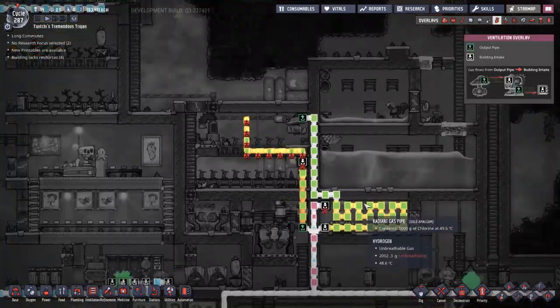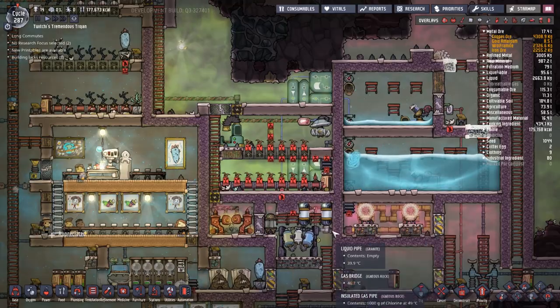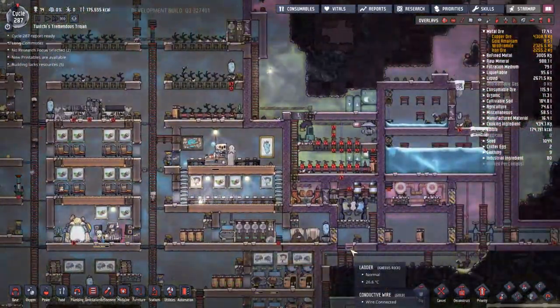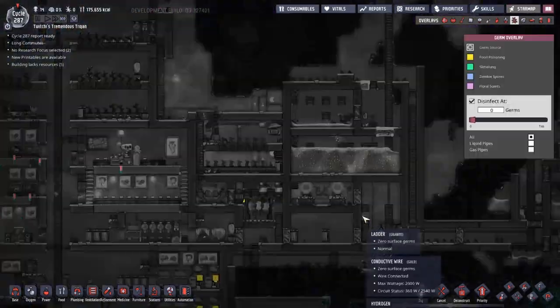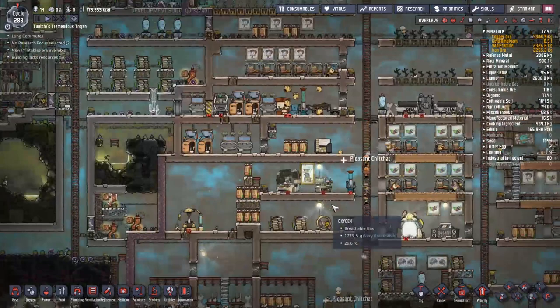We've got a situation where we keep pulling a vacuum around the pump — not ideal. The vent underneath is also over-pressurizing, so there's high pressure below and low pressure at the top. This is a natural gas separation that happens, but we'd like to encourage the flow to move through.